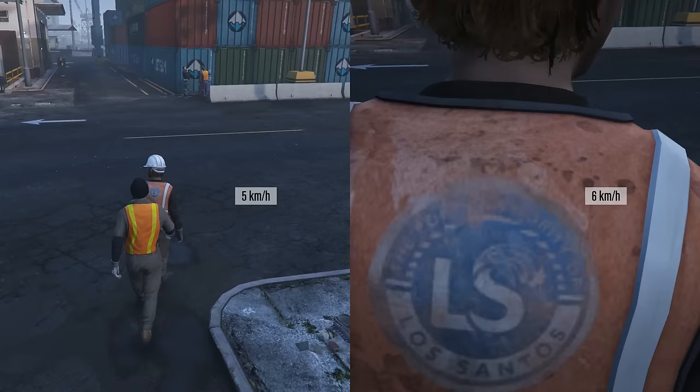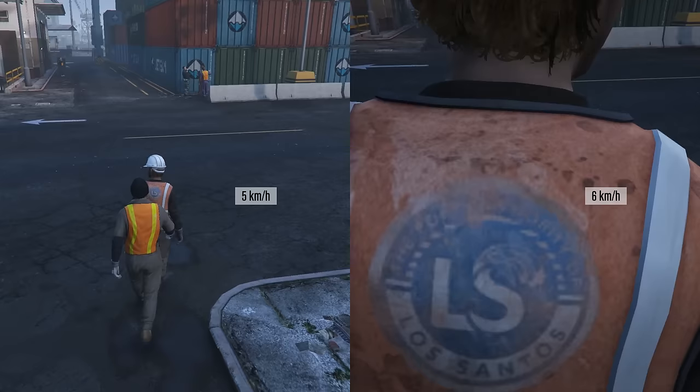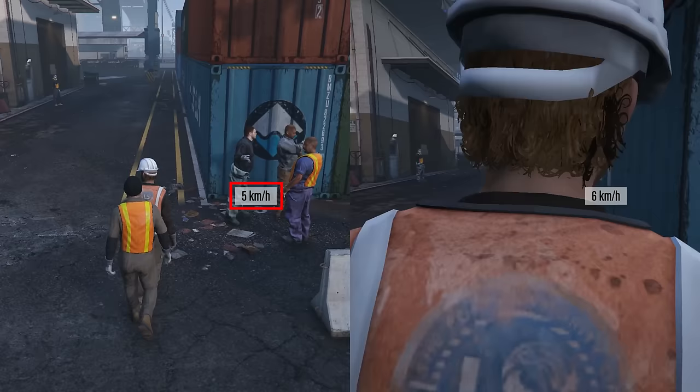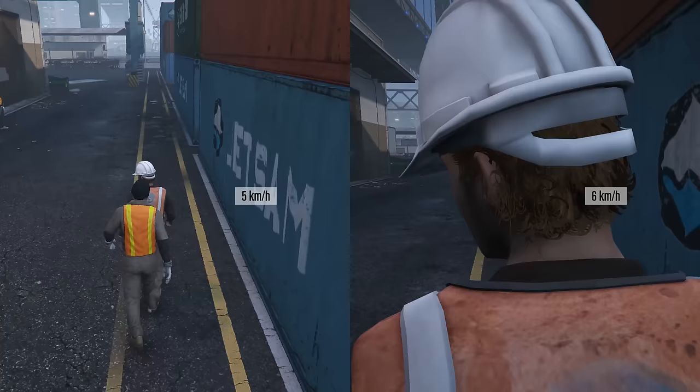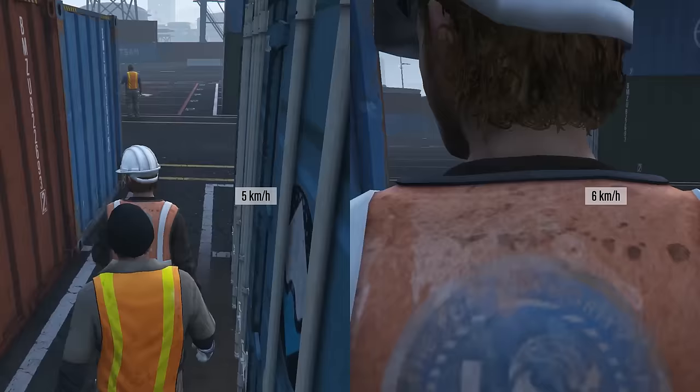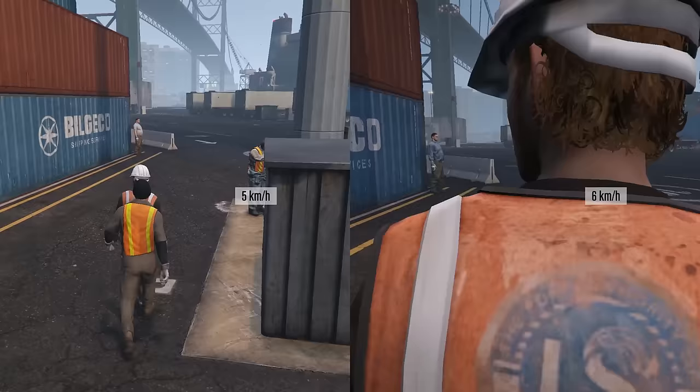The second new strat is pushing Floyd. We tested this strat a long time ago with third person and found it not to be faster. If you look at the speedometer on the left, you can see why — the game constantly bounces between 5 and 6 kilometers an hour, preventing us from significantly pushing Floyd. It turns out we never tested first person, which does enable us to push Floyd significantly because it keeps a constant 6 kilometers per hour. You can see the difference when you get to the end — the construction worker says his line much earlier in the first person strat.